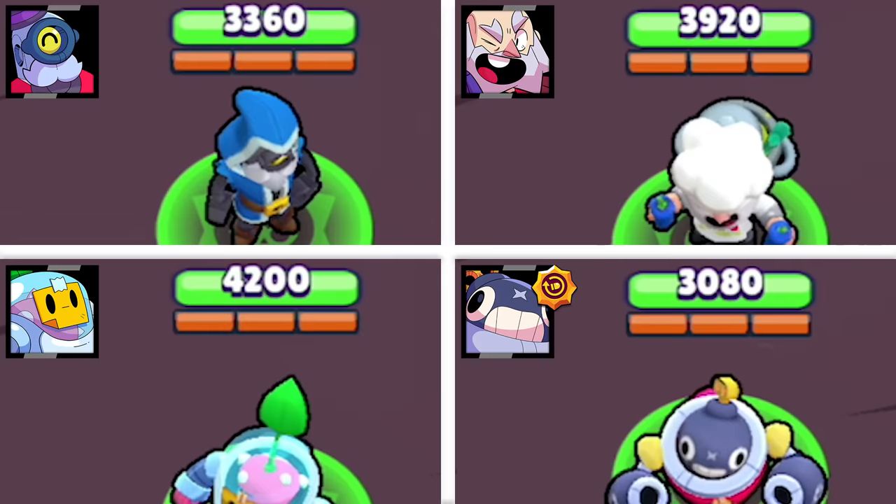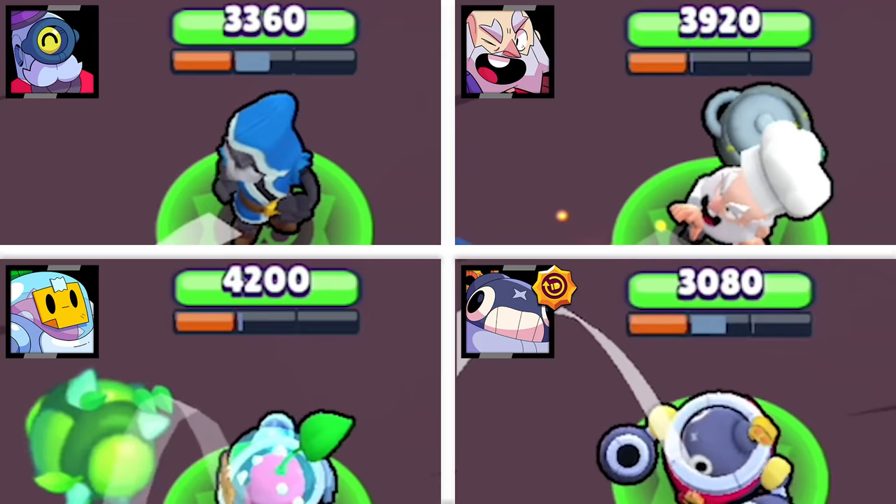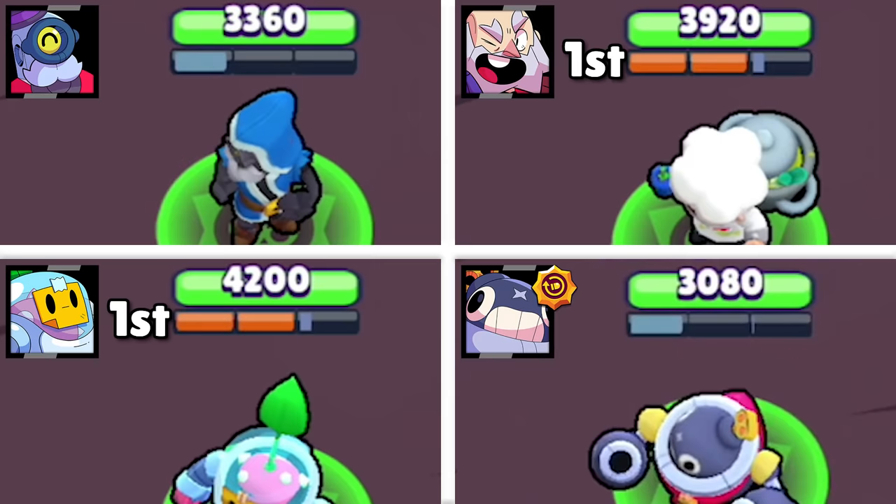The reload test. Brawlers have to unload and reload 10 ammo to see which brawlers have the fastest reload speed. Tick's Automatic Reload star power is the only ability that gives a special advantage. Dynamike and Sprout have the same reload speed, finishing in 20.2 seconds and tying for first. Barley and Tick share a reload speed and finish in 22.9 seconds, tying them for third place.